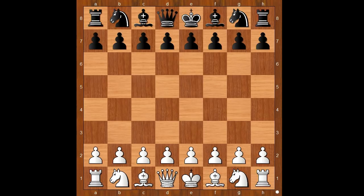Timur Rajabov had the white pieces and he started with Nf3. Asuka Nakamura played d6. Asuka Nakamura is the older brother of Hikaru Nakamura.